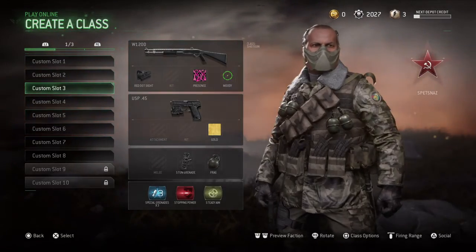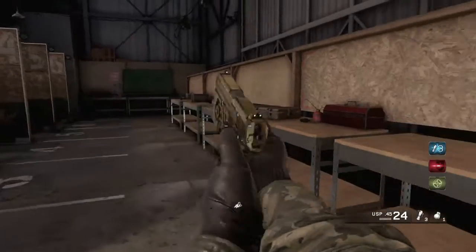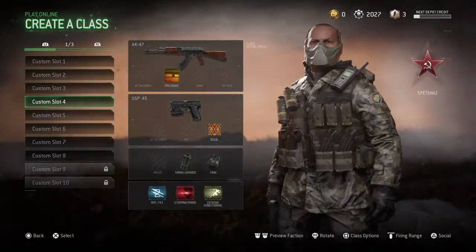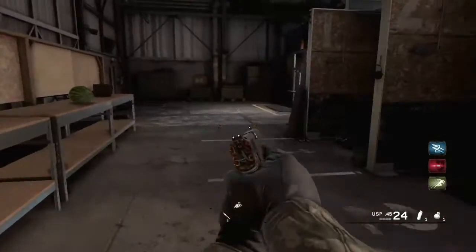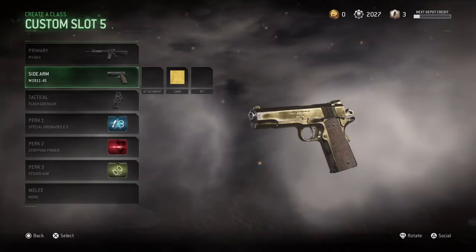Now I'm moving on to the USP45 gold. Yep, very cool. And the regal camo — also again very cool.